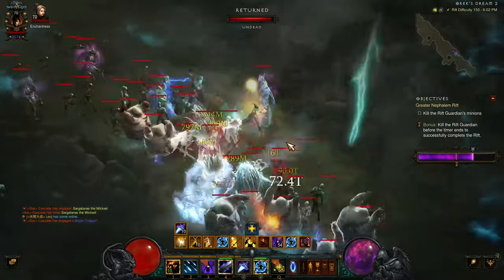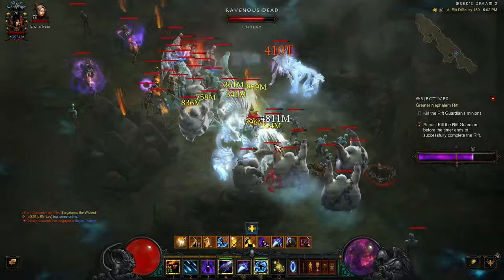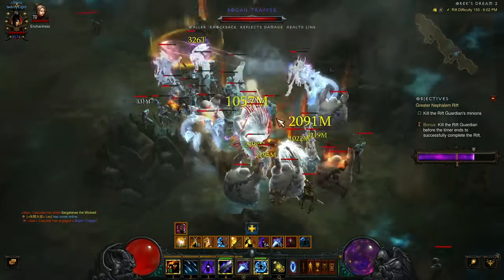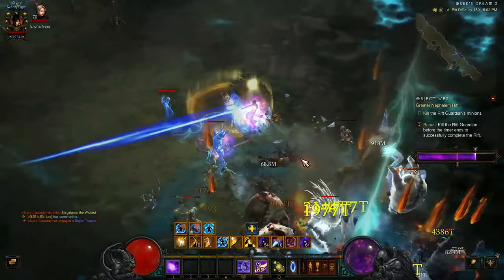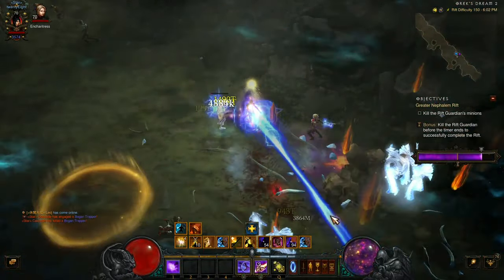If you're lucky enough to get power, either from a potion or from a pylon, then you're strong enough to completely clear the screen in a matter of 4 seconds. This is a really powerful build, and I would like to show you all how to play it. Let's get started!